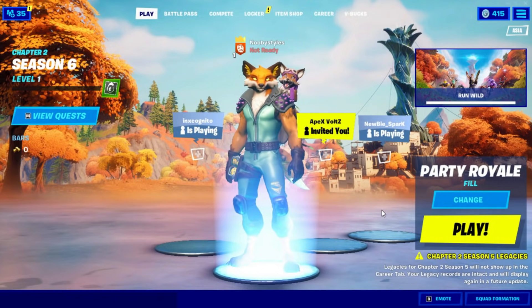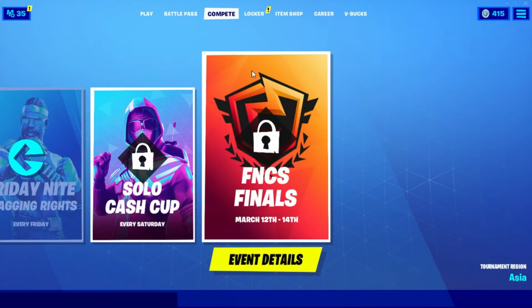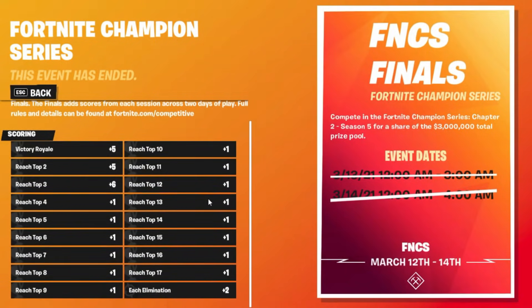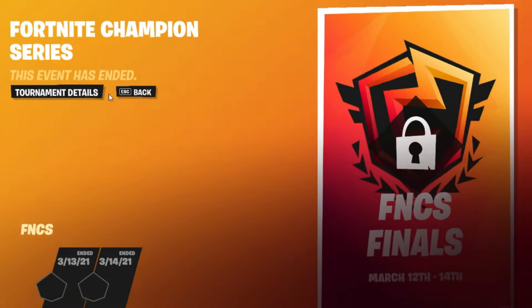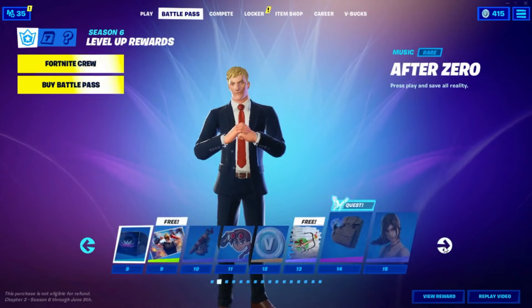When you're in the lobby, go into another Party Royale game. In that game, find a rift. When you find the rift, go into it, and while you're gliding down just leave the game and come back to the lobby. Then go into Compete, go into the same event as before, go into Tournament Details, scroll down to the last thing, click it once, then back out and go into Battle Pass.